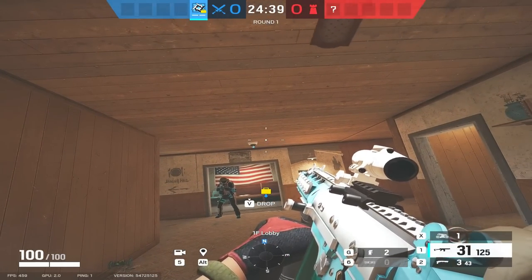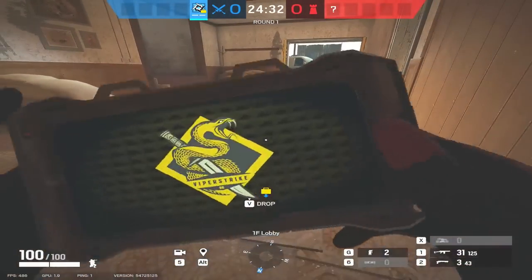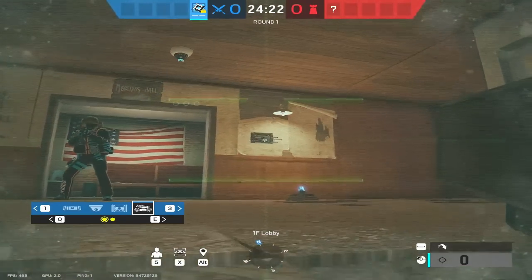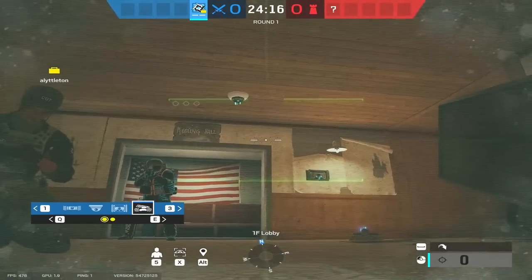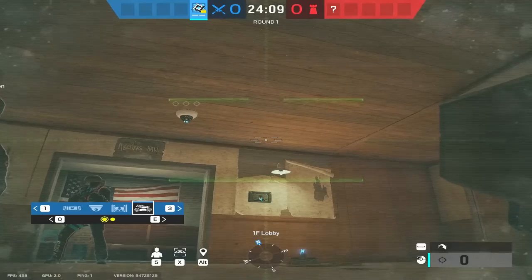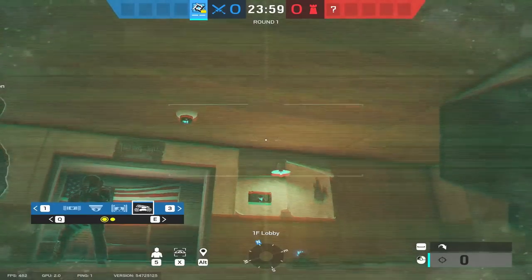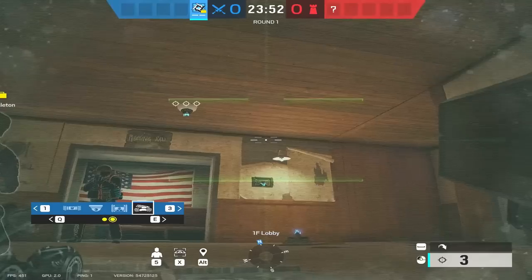In summary: the Kludge Drone range is 10 meters and it takes about two to two-and-a-half seconds to hack a device. You get two Kludge Drones, and each drone gives you three charges. We've used all three charges on one drone — you can see those three crosshairs are grayed out. On the active drone, it shows three charges remaining. The charges never recharge — use them wisely.